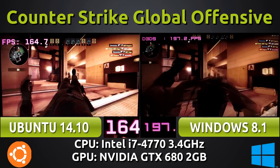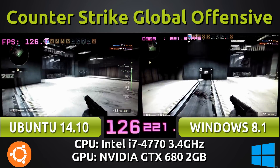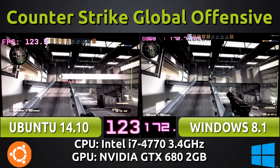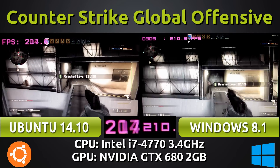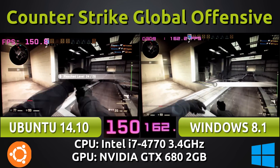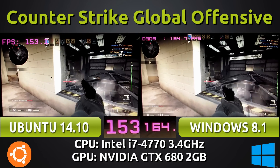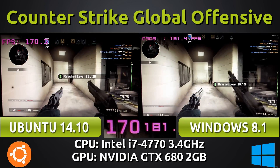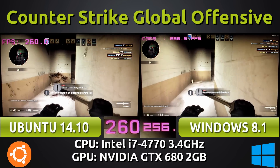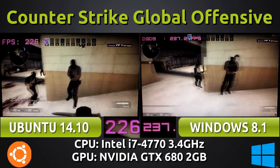But you'll notice something — there are no blood splatters on the Windows version, while there's a crazy amount of blood splatters on the Linux version. I never noticed this before, so I went and jumped into the game afterwards and it is the case: there are fewer blood splatters on the Windows version. I don't know why. So while Ubuntu was losing frames there, I don't think it's fair because the Windows version has less happening on screen — less textures. Every time a blood splatter happens, it's a texture rendered onto the screen.